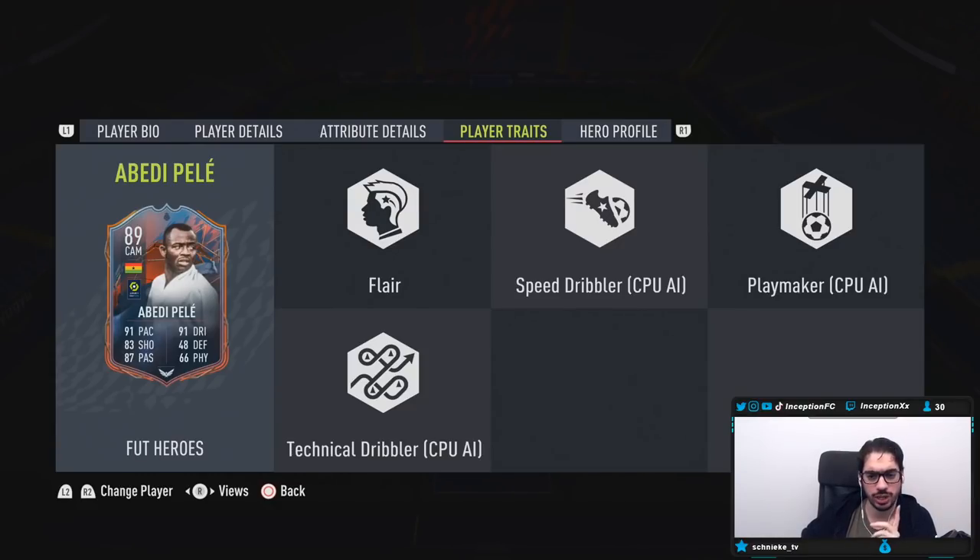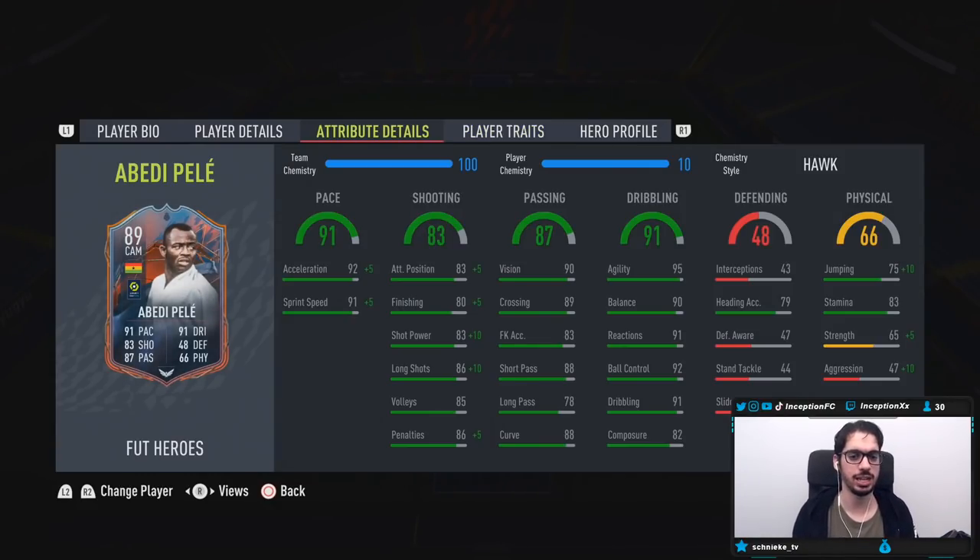In-game player traits: doesn't have the finesse shot trait, doesn't have the outside foot shot trait, but does have the flare trait in-game.